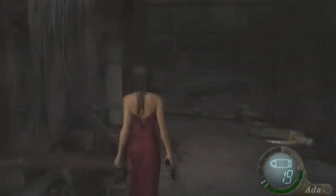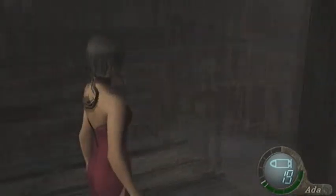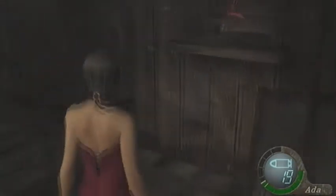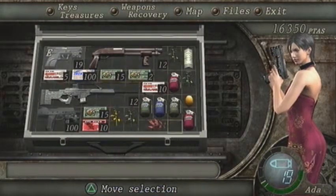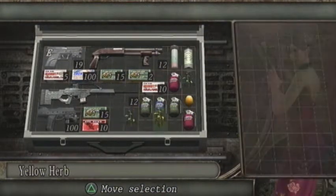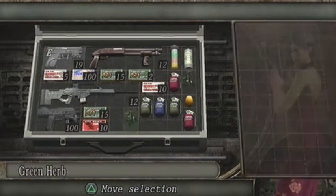There might be some more stuff upstairs, so we'll go for that. Keep finding little things around the place. Doesn't seem to be... oh, a bit of ammo. Good, I do like my handgun. And a Red Herb — always good. It's a good job we didn't have to buy another First Aid Spray, which we might have done if I had combined two herbs like I was actually thinking of doing.